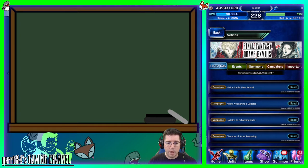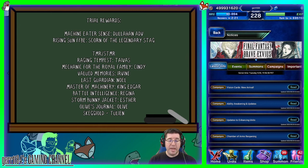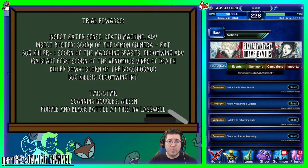Let's talk killers. Machines are coming with the EX fight, so we could go to Dullahan Advanced. There are also good TMRs and STMRs: Tyvus's Raging Tempest, Mechanic for the Royal Family from Cindy, Valued Memories from Irvin, Last Guardian from Noel, and Skeggy Old from Tulian — Tulian is getting a lot of love this week. But we're not going after Dullahan again; we're going after insect killer, specifically Insect Buster from Scorn of the Demon Chimera. You could also grab Insect Eater Sense from the Death Machine or Bug Killer Plus from Scorn of the Marching Beasts.